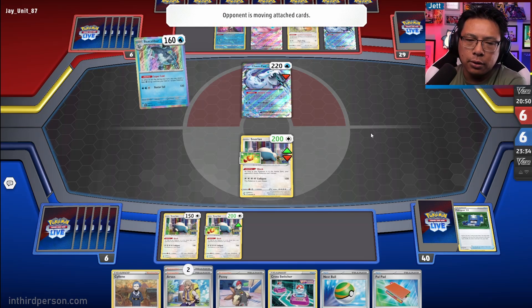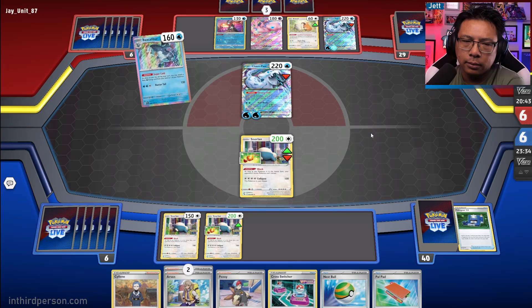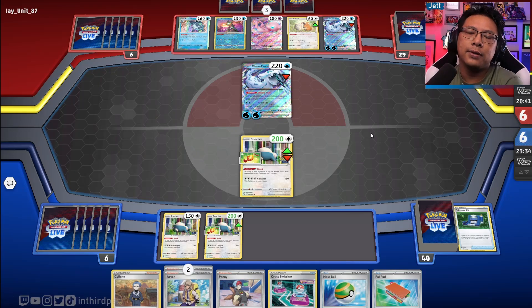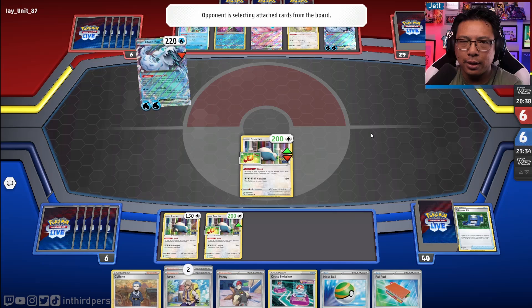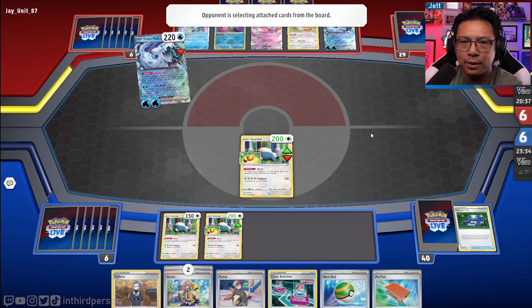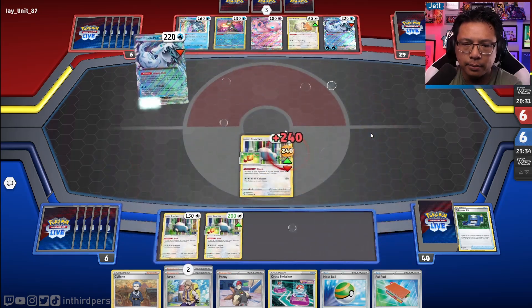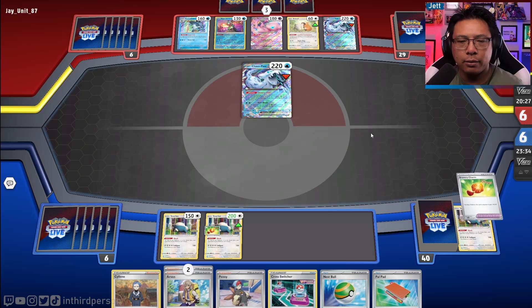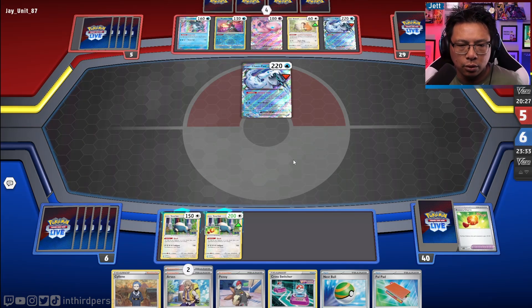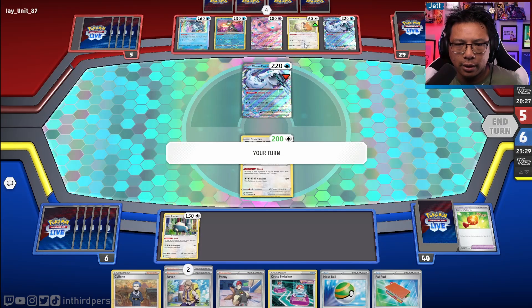We could use Arvin for a Cross Switcher piece. I would imagine this Snorlax is done — they take the KO at 240 damage. That's fine. We have multiple outs, and at this point I just want a Countercatcher.